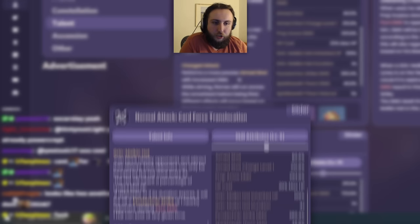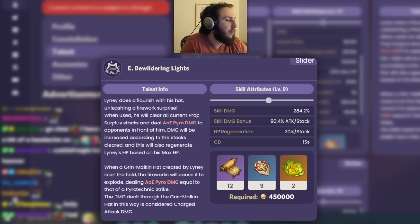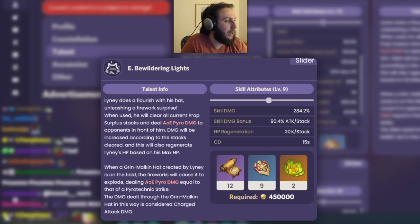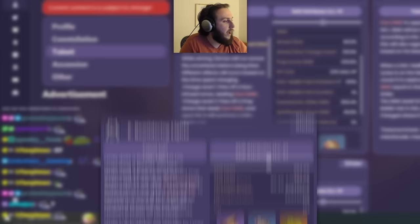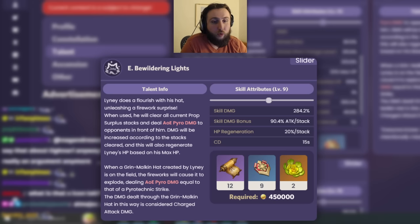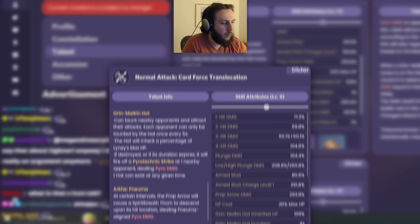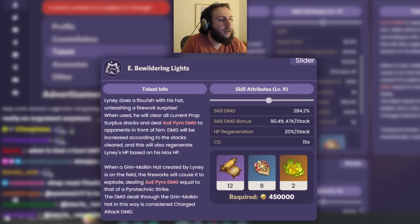His elemental skill has Lyney do a flourish with his hat, unleashing a firework surprise. When used, he clears all current prop surplus stacks and deals AoE pyro damage to opponents in front of him. Damage increases according to stacks cleared, and it also regenerates Lyney's HP based on his max HP — restoring the same 20% HP that he consumed via charge attacks. If he uses his skill while there's a hat on the field, it will immediately explode. Normally the hat fires a mainly single-target pyrotechnic strike, but using E makes it explode in actual AoE instead.